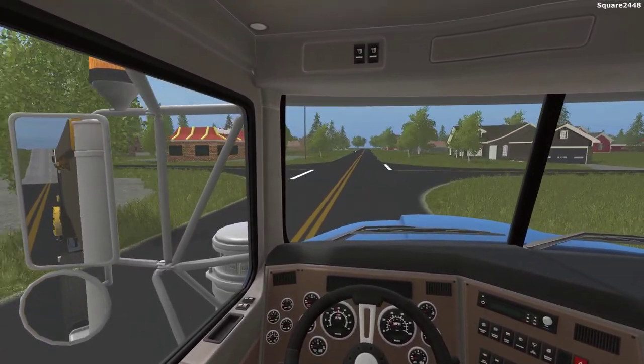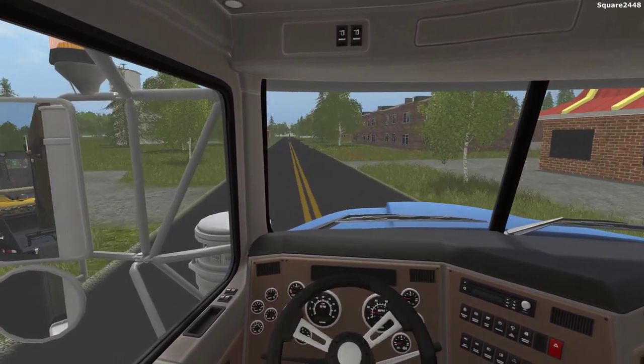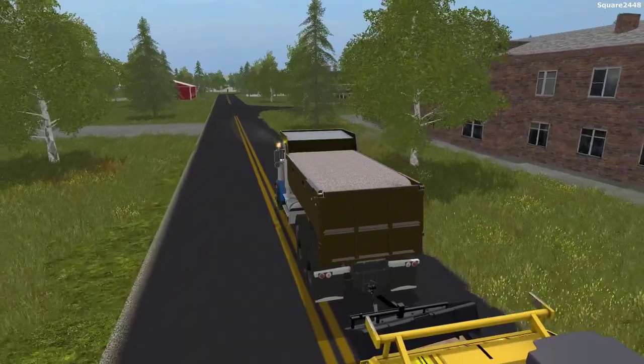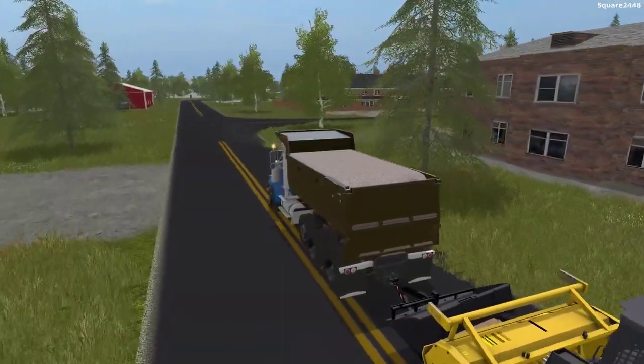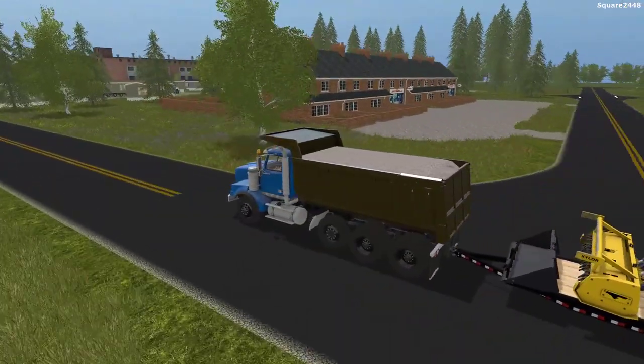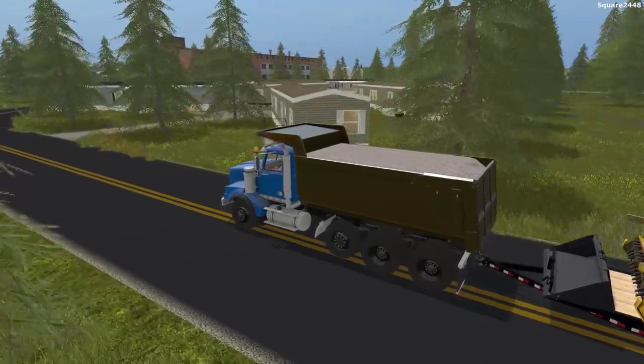This is pretty much the in-game smaller semi-truck, just with a dump bed on the back, which is awesome. You do have this awesome inside view. We should be coming up here on it very, very soon. As you guys can see, we do not actually have the load lock, so I'm surprised that bucket was able to stay on it.